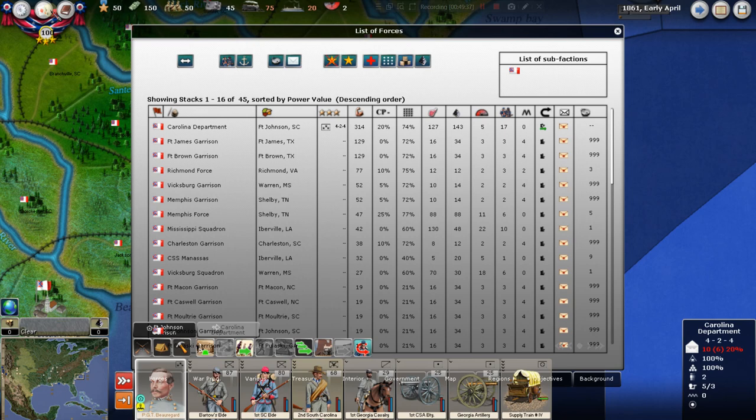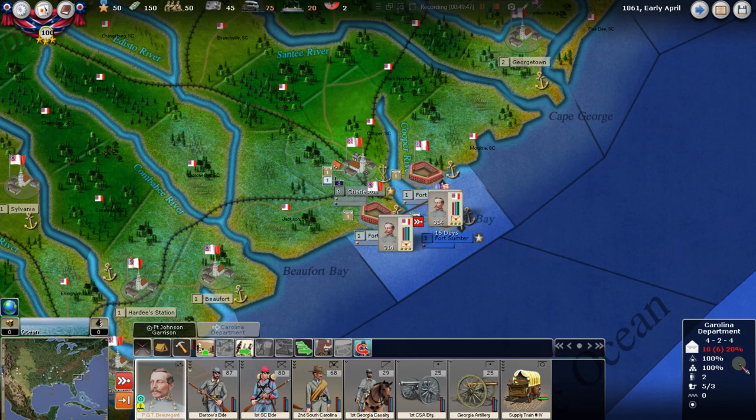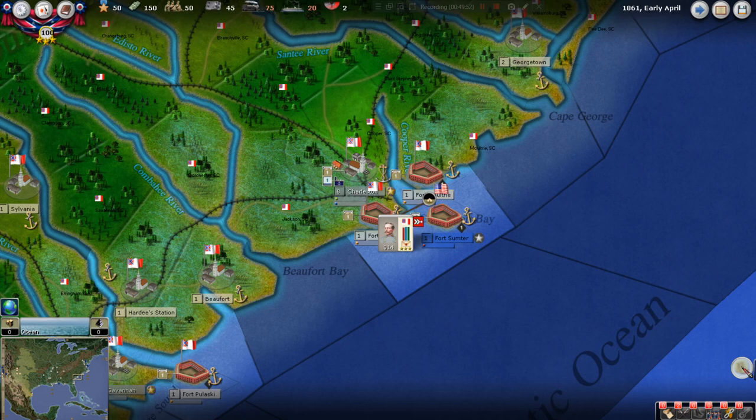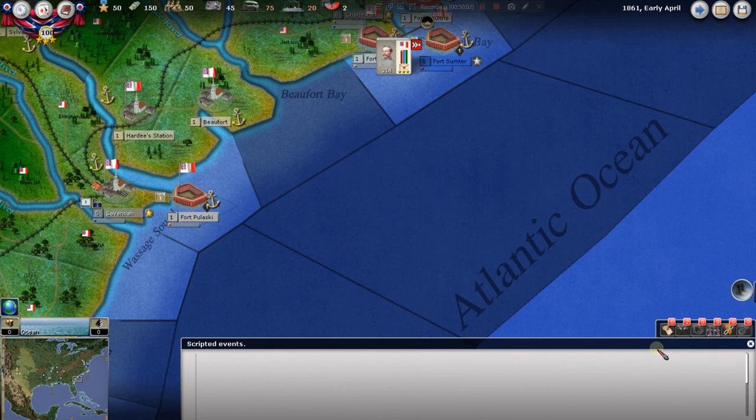Now, there are a couple of decisions we can make. Let's look at our messages. What I just highlighted shows any troops you have out in the field — you'll start to get tips down here to the right. This shows your messages: scripted events, battles, retreats, and sieges. But this is telling us we have new political options — F4 — and new diplomatic options — F6. That alerts you when you have new things to decide.